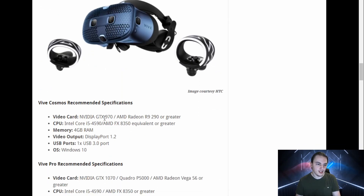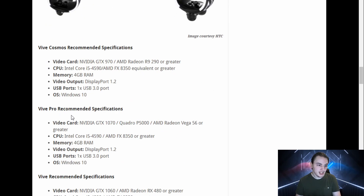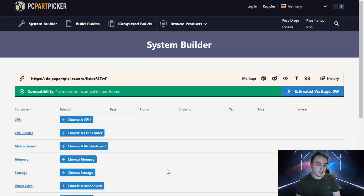Looking at the Vive Cosmos, this one requires you get a GTX 970 or a Radeon R9 290 — both very old. This one is on the Maxwell architecture, and they're also asking you get an FX8350, which is really old on the bulldozer architecture. You can see four gigs of RAM as a minimum — I would say step it up to at least eight; that should be your bare minimum. The Vive Pro and all the others are requesting pretty much the same specs.